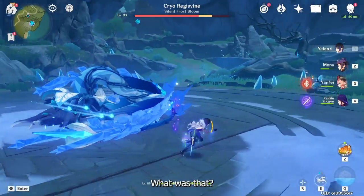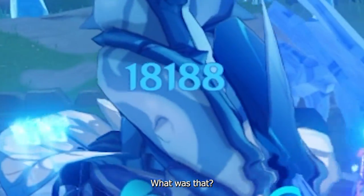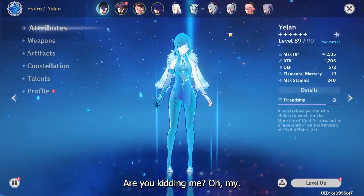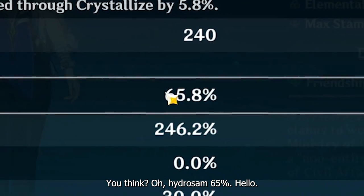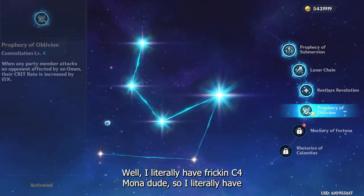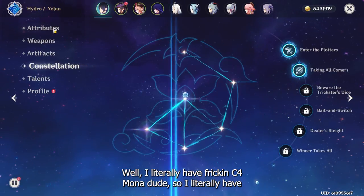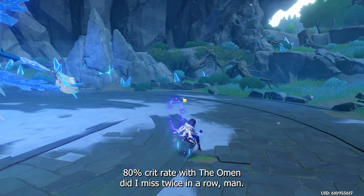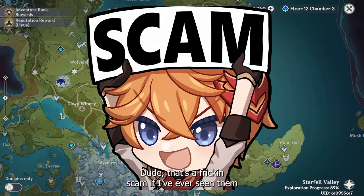Yelan time. We missed two critical hits — are you kidding me? But the Hydro Omen is 65%, and with C4 Mona I literally have 80% crit rate with the Omen. Missing twice in a row — that's a scam if I've ever seen one.